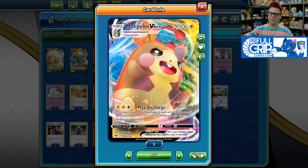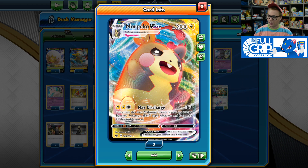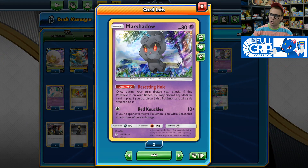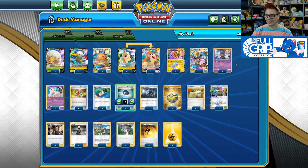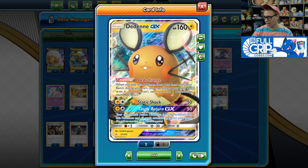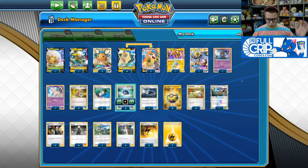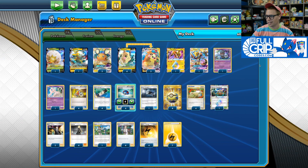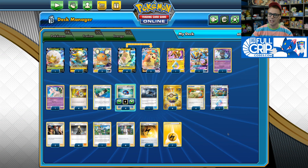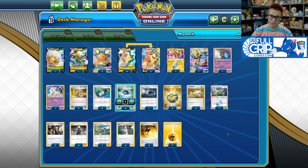Toxtricity VMAX does base 160; Morpeko VMAX does base 180, easily knocking out Dedenne GXs on the bench. We play one copy of Resetting Hole Marshadow just so we can clear Power Plants, because this is a very Dedenne-heavy deck. We're going to be churning through the deck trying to hit everything we need each turn, and with Speed Lightning Energy and Acro Bikes, it's very easy to do just that.